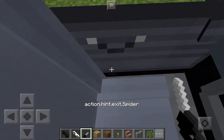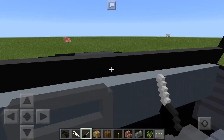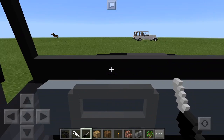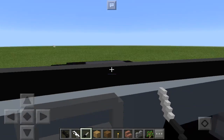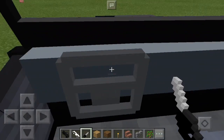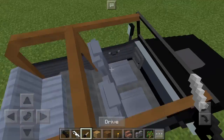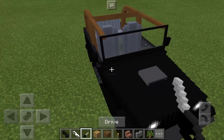Let's go ahead and tap the drive button. You can go ahead and sit in the front seat and you're basically in control of the car itself — well, not really in control, because it's going to move around by itself. You want to exit out of it by pressing the shift button.